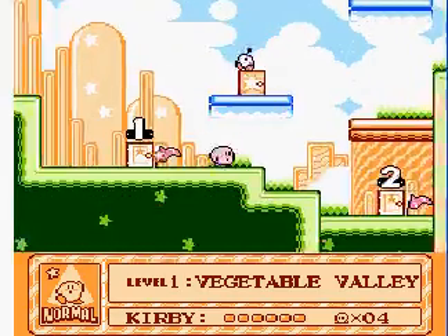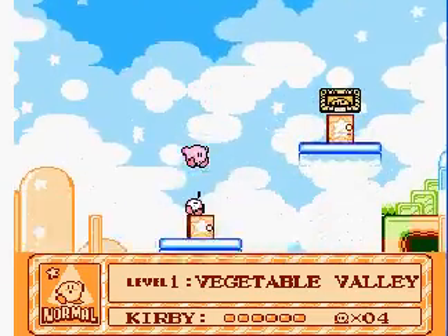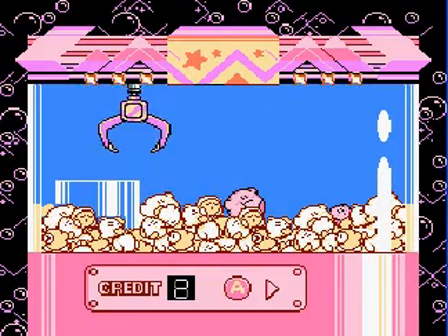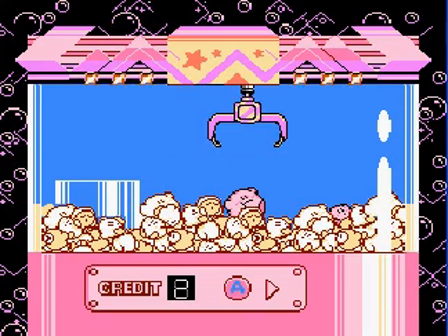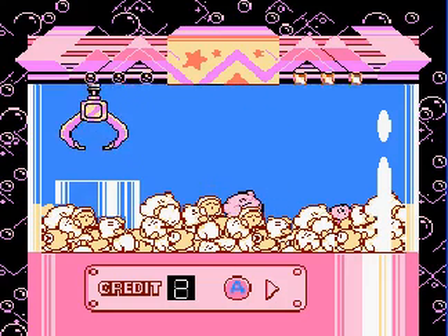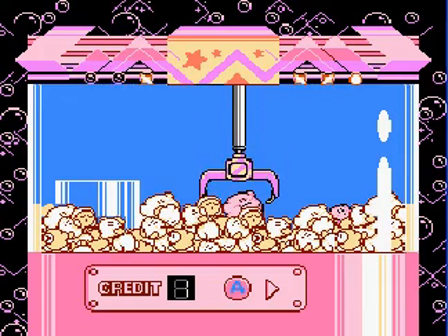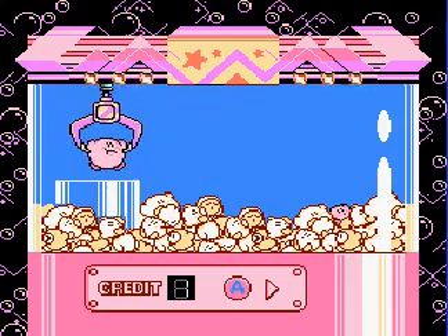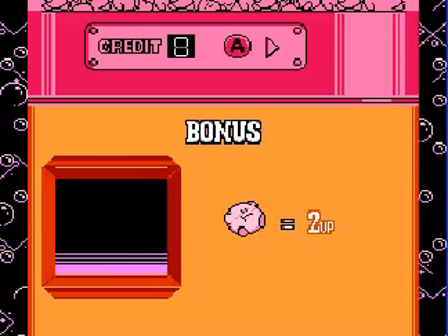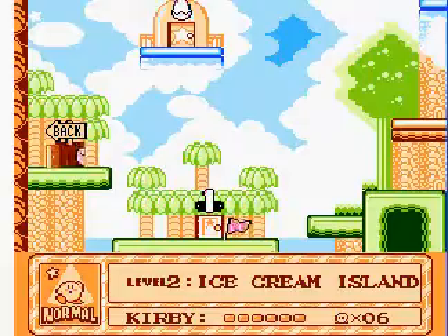Now you've seen the arenas. For the museum, let's show this one off — Crane Fever. Hold down the A button and try and go for a Kirby. The big Kirby is worth the most — I think he's worth three or four lives. Two lives actually, and the small one's only worth one. All right, moving on to here.